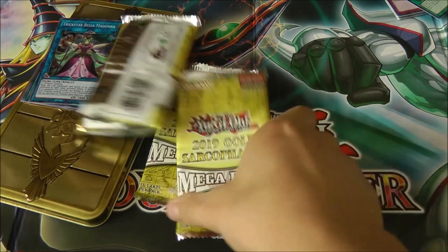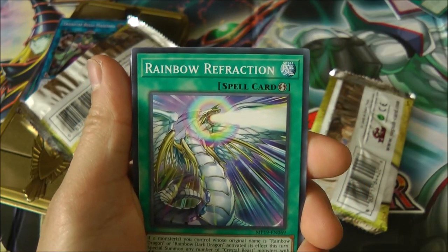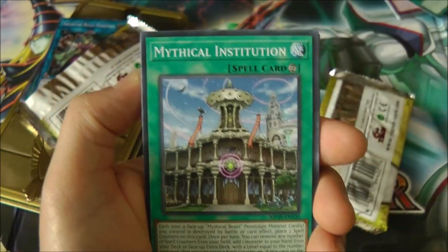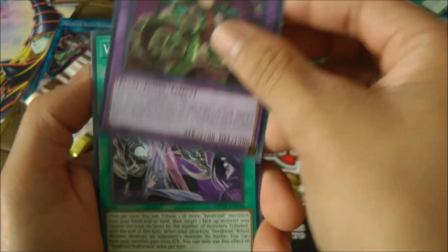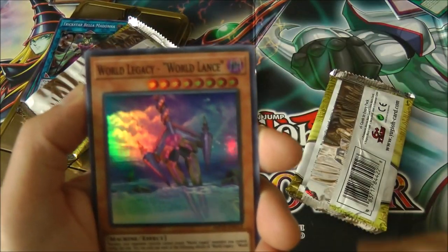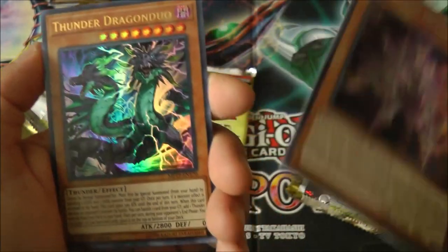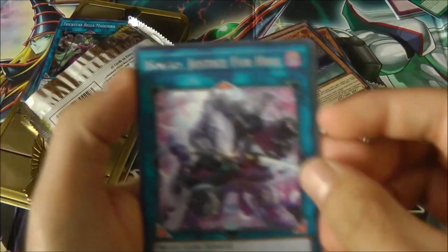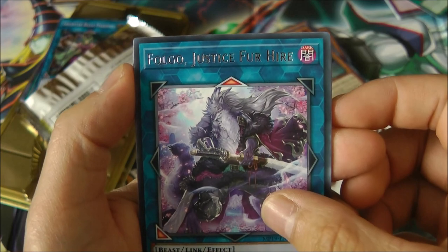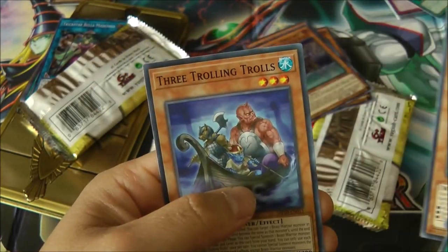Alright, next pack. Okay, Link Turret, Rainbow Refraction — nice for Rainbow Dragon — Mythical Institution, Dragoonity Sinaitas — I already have this card — and Predaplant, I also have this card. Vendread Nightmare, World Legacy World Lance — cool — Altergeist Multifaker, Thunder Dragon, and Thunder Dragon Duo — nice. Fogo, Justice for Hire, Main Maki.